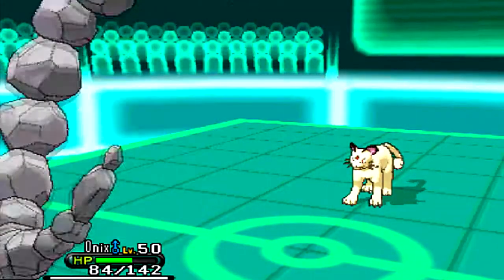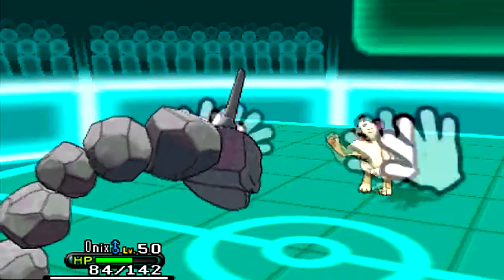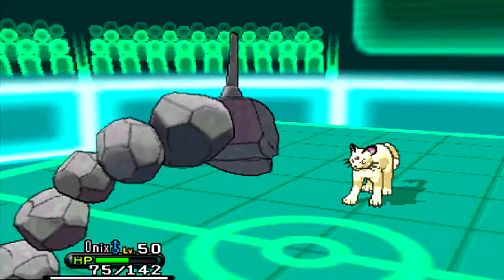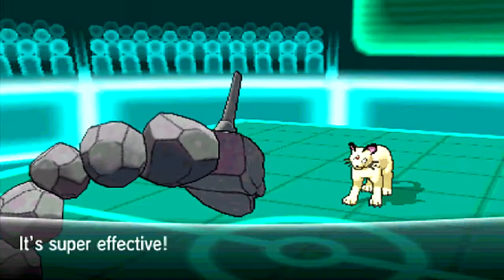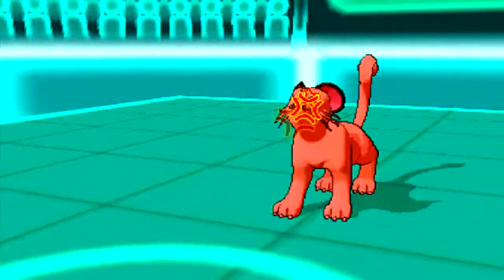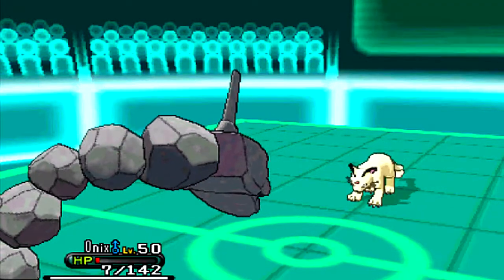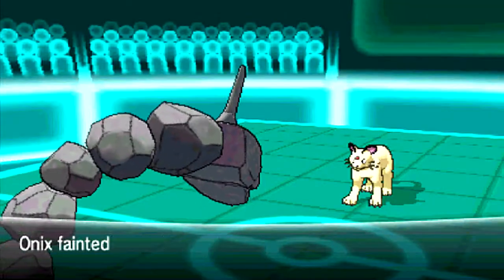I bring in Onix, obviously predicting a Fake Out, and he does go for the Fake Out — so he has two Fake Out users on this team. As long as I play around them well I'll be okay, and at least Onix can take them really well. He surprises me with a Seed Bomb — I didn't even know if Persian can get Seed Bomb. It's four times effective and only does about 40%, but he gets another Seed Bomb off as I go for the Taunt, expecting him to want to switch, not knowing he'd have Seed Bomb. That really threw me.